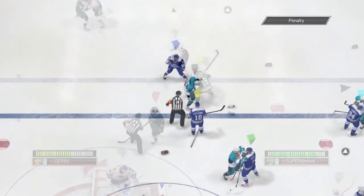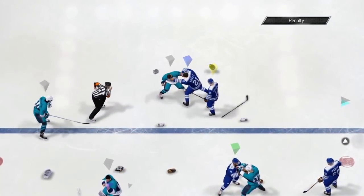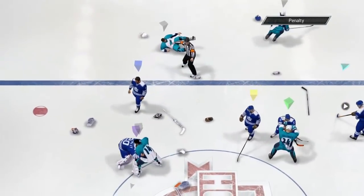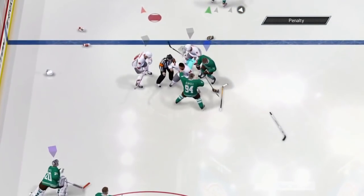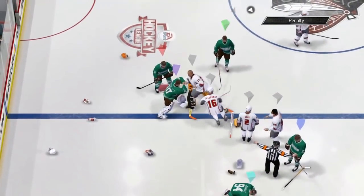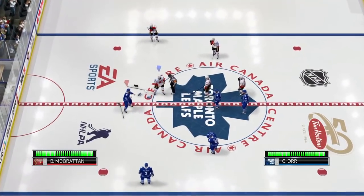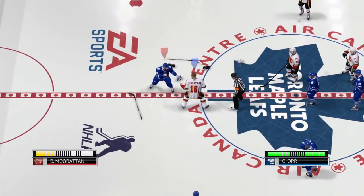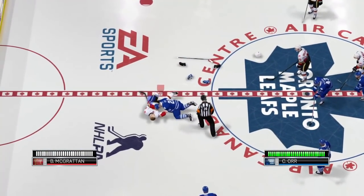One problem I do have is with goalie fights. Every time a fight happens, the two goalies go at it, which takes away from the atmosphere of the main fight. I don't mind goalies fighting, it's just a pet peeve that it happens every single time. Also, when you start a fight standing up and not clinched, the computer will automatically clinch you after a few punches — I wish some fights that start apart could finish apart, just throwing bombs. I'd like that automatic clinch removed.